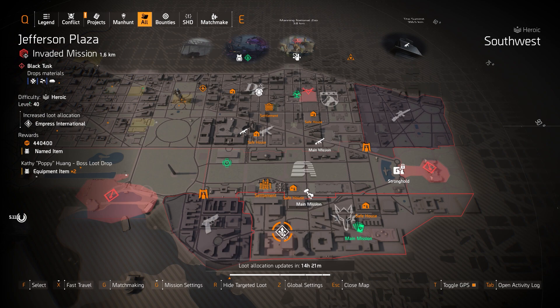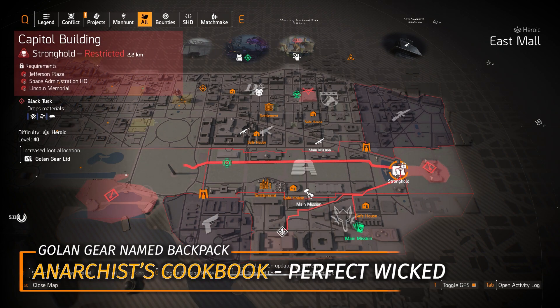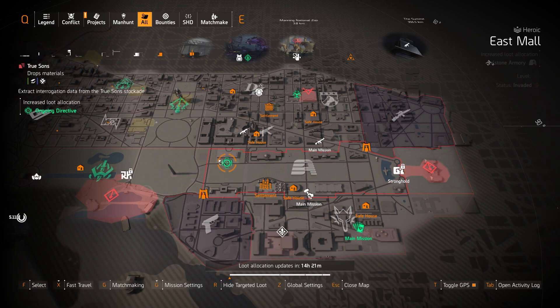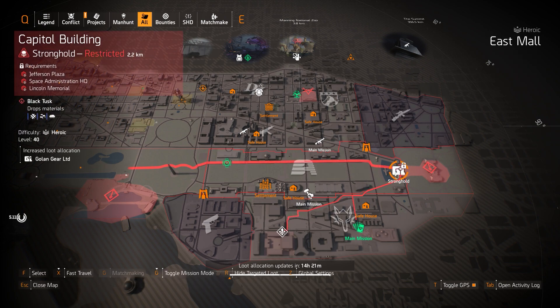Next up, we got Golong Gear at Capital Building Stronghold. You can farm for that Anarchist Cookbook with Perfect Wicked — it's really the only best alternative to the Eclipse Protocol Backpack that got fixed in Title Update 12. Definitely check that out today at Capital Building Stronghold.